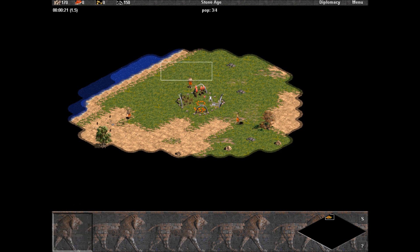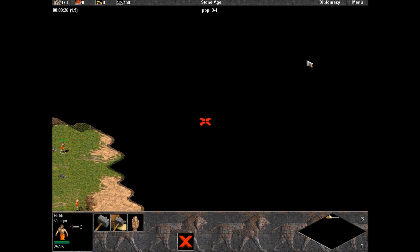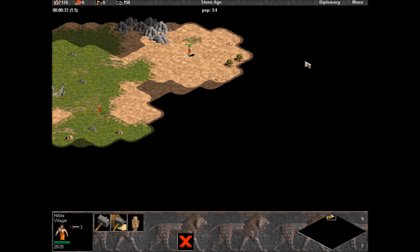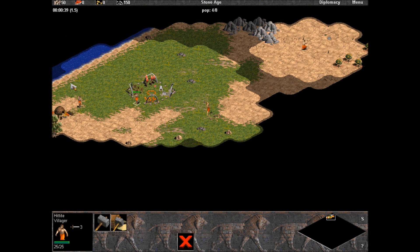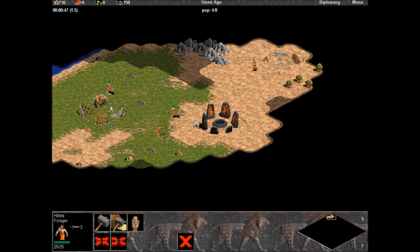While that's going on, this guy's gonna go on a tree — a straggler tree to be exact — and this guy's gonna go out here to find my berries. Basically just want to scout with one villager until you find your berries. If you can't find them immediately, just hunt deer or some food source you have found.